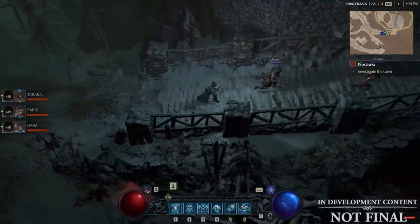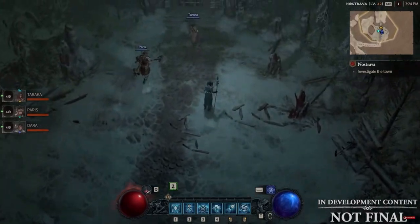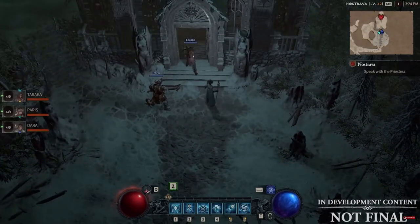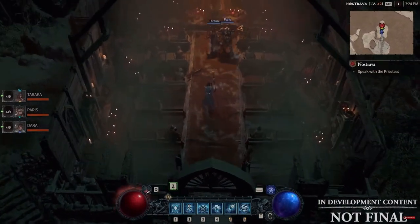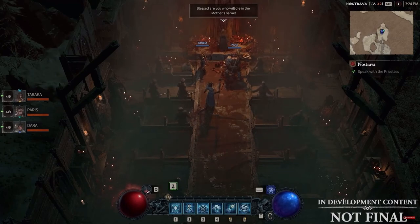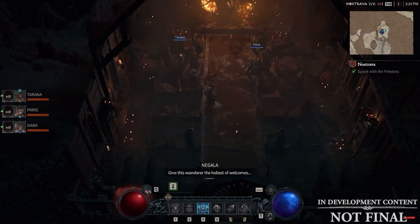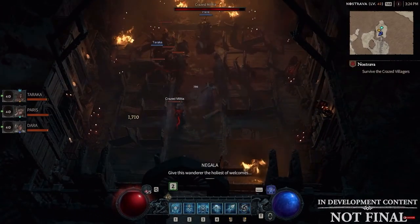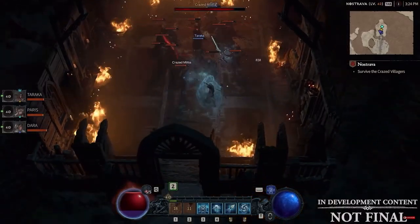The Sorcerer is a glass cannon, but a very fun class to play with well-developed skills based around the elements of cold, lightning, and fire. Their skills are powered by mana, a resource that generates over time while in battle. A resource that hasn't changed much from the previous Diablo titles — it's pretty much been every sorcerer or wizard type class is going to have mana to help power each and every spell that you're going to cast throughout the game.